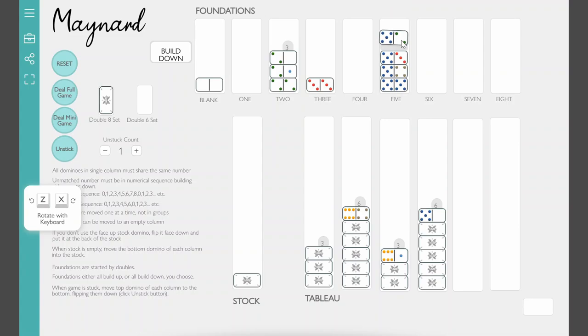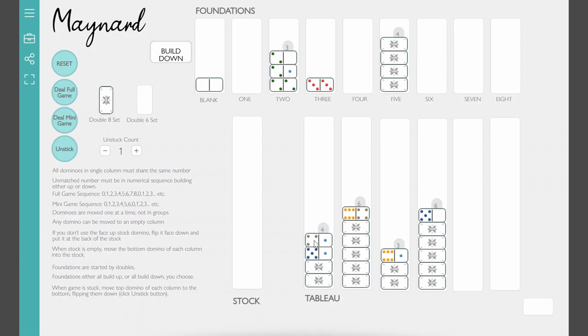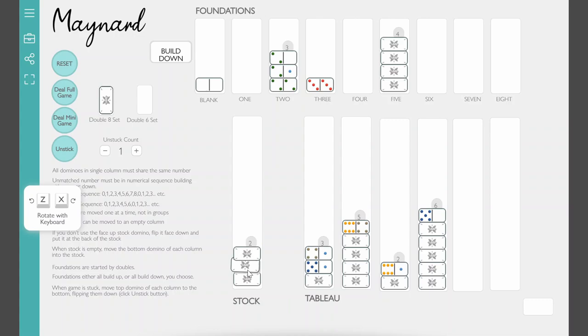This was advantageous because now I can move that up there — five-four, five-five, five-four, five-three, five-two. The five foundation is done. In the mini game you only have to build up to four dominoes on each foundation. Once built out, you can flip them over to indicate you're done with that suit. When the stock is empty, you get to take the bottom domino from each tableau pile and move it into the stock — a great incentive to use up all the stock on the tableau.